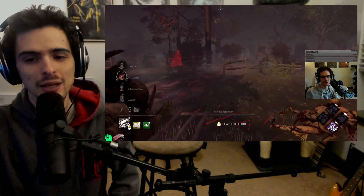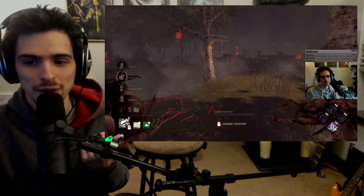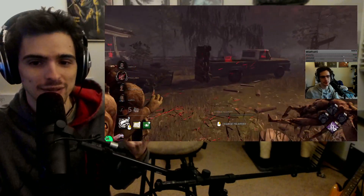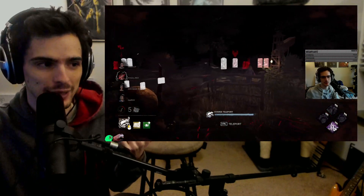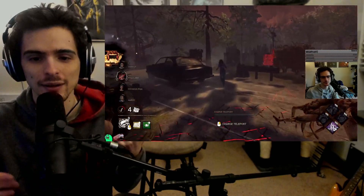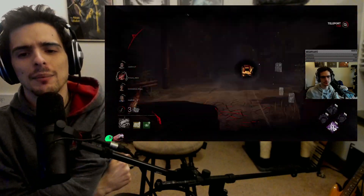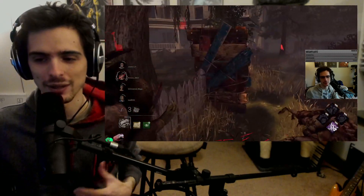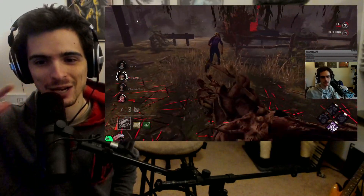The main culprit — the completely busted thing about this map — is the main building. First of all, you just can't see in the main building. The lighting is legitimately broken; there's no ambient lighting whatsoever. It is actually pitch black, and even if you increase the brightness of your monitor, you can't define features that aren't rendered in the game. I've seen the Switch version and it's actually much brighter, so it's definitely a bug that needs to be fixed.